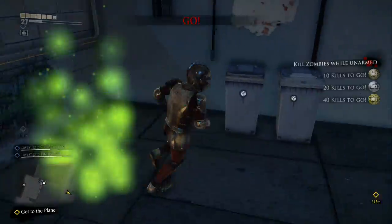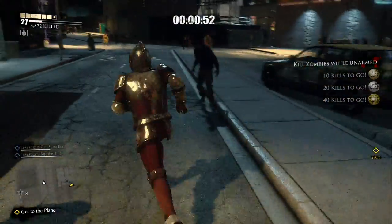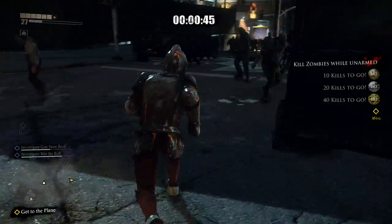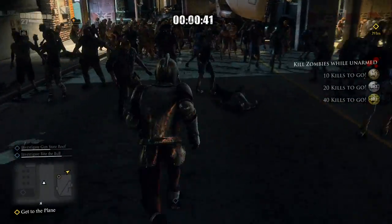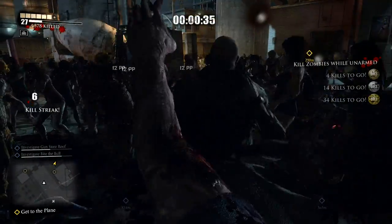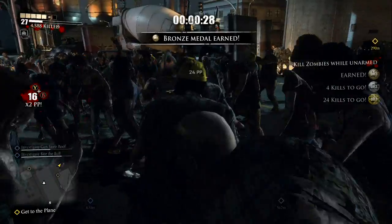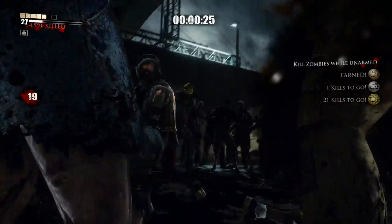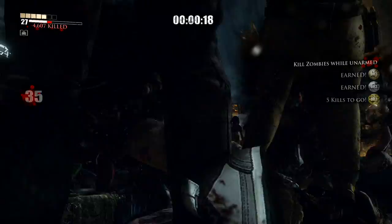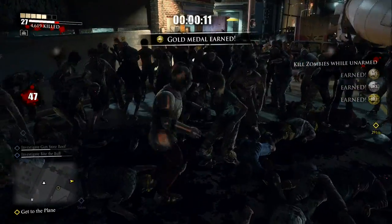Here we go. I want a giant horde to fight, not these scrubs. Put myself right in the thick of it. I can't see what's going on but the second I grab someone and press right, you can spin them around and kill all the zombies around you. You're building your kill streak while killing a single zombie. And we're done — look at that!